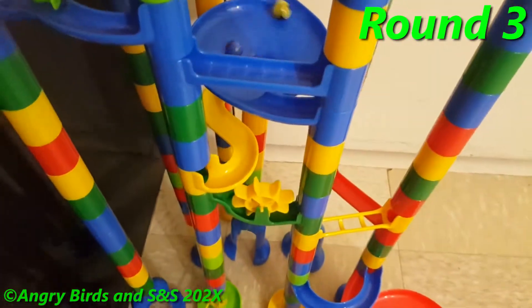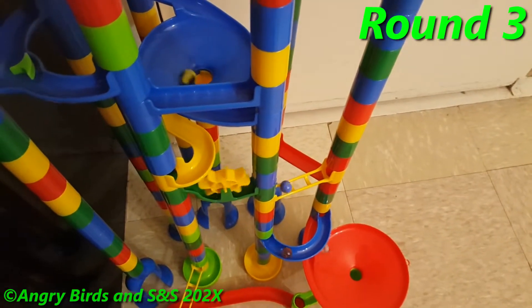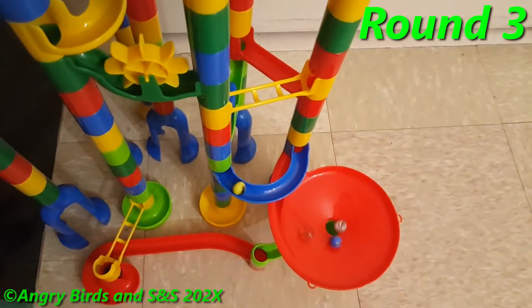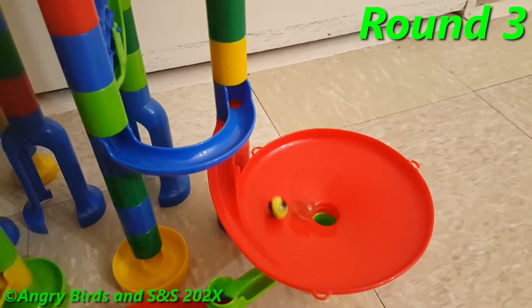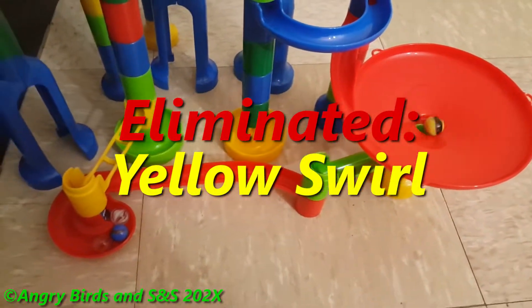Yellow Swirl is not looking good as they go to the last funnel. Cat's Eye White holds on to his lead and exits the track first, and sadly Cat's Eye Yellow is eliminated from the whole game.